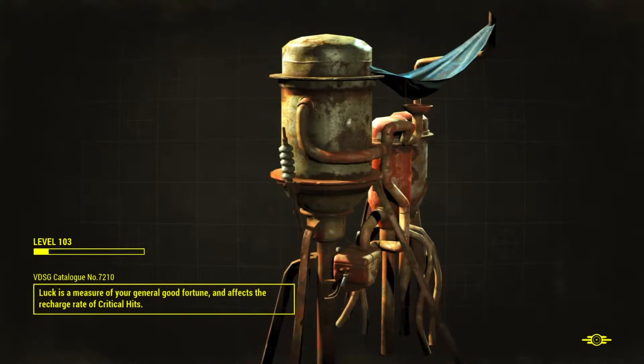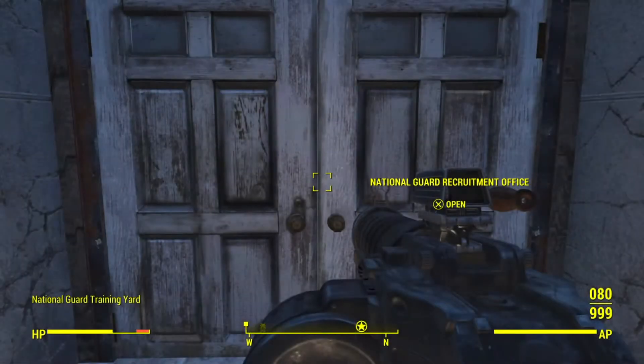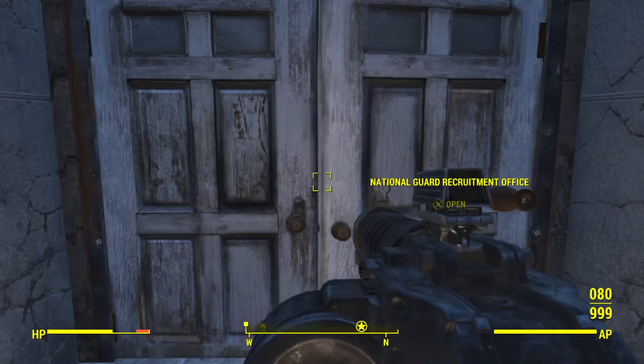So this is good for getting whatever gear you want, but it's quite slow depending on how rare the thing you actually want is. Say you want something like a two-shot Gauss rifle — it's probably going to take you a lot of tries. Most likely you're going to be there for a while.